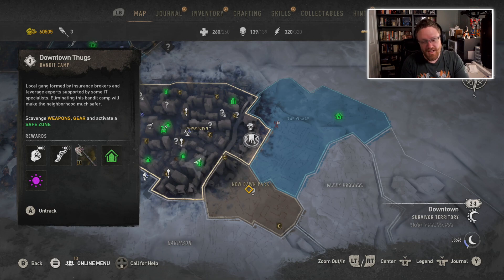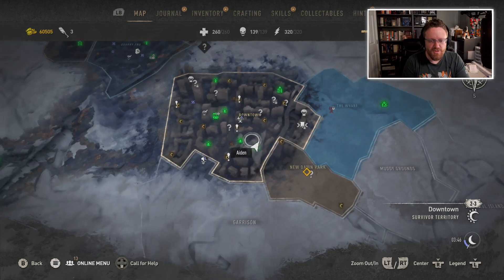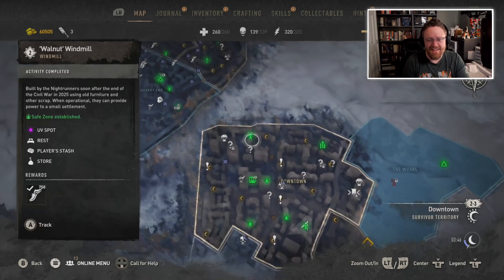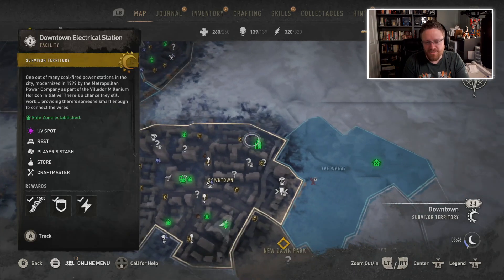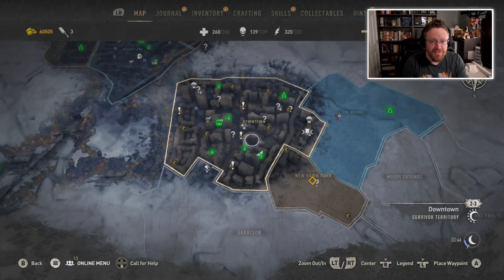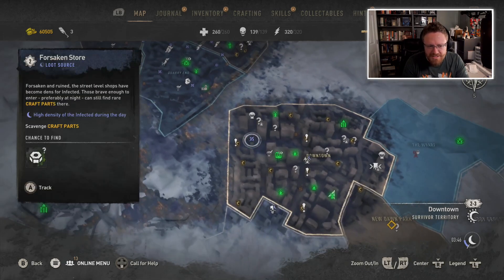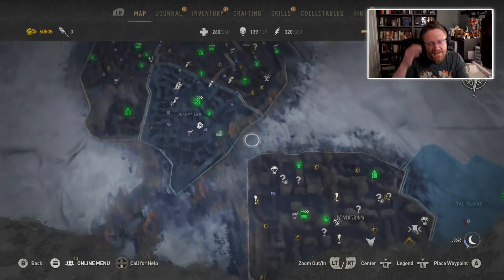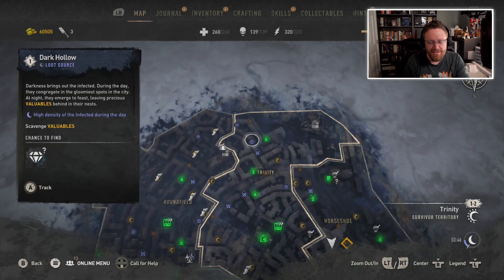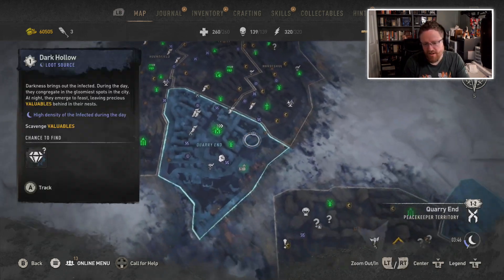Welcome back to Dying Light 2. I just did an episode where I was exploring downtown for the first time, trying to give myself access to all of these Nightrunner hideouts and windmills and resources that I'm going to need in order to survive downtown. I kind of got tired of doing forsaken stores and other lootable locations in the older areas, mostly because I wasn't getting anything that felt like an upgrade.